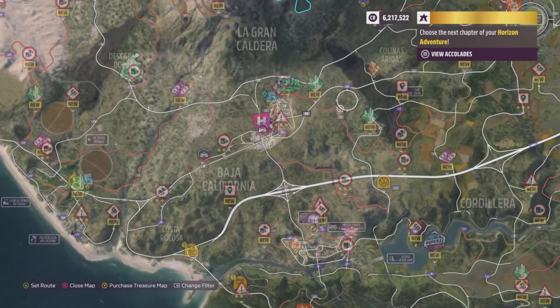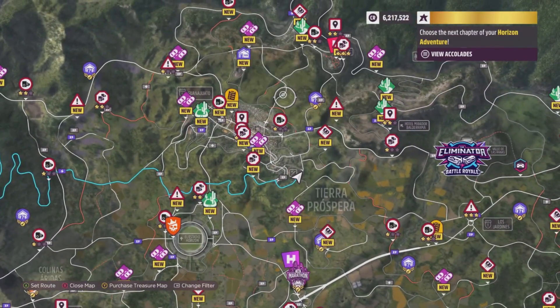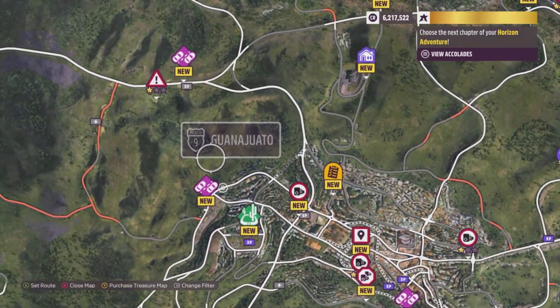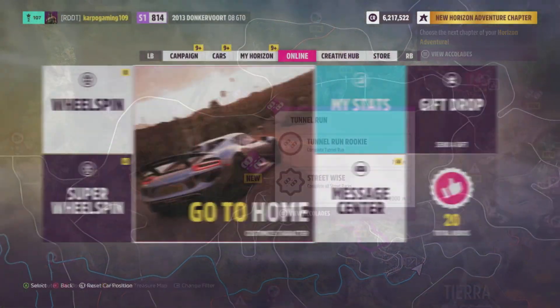Heading from the Forza Horizon Festival, all you have to do is just make your way to the northeastern side of the map. All the way up at the top will be Guanajuato. Head over there, and now you just need to take a picture — or do you?